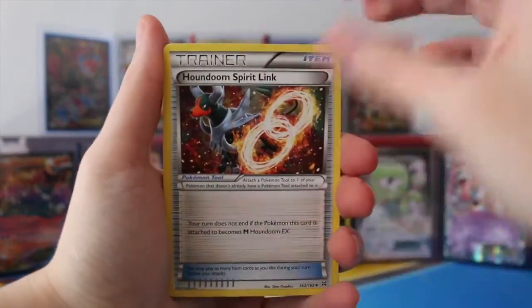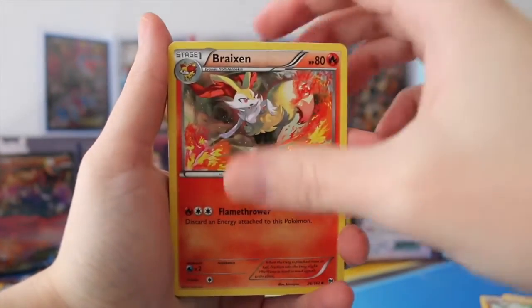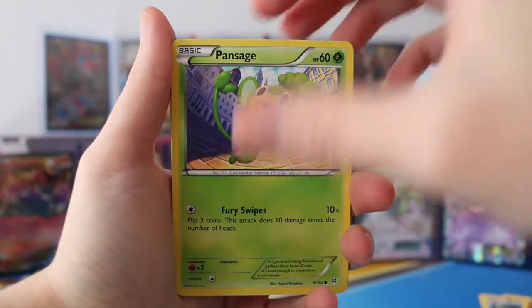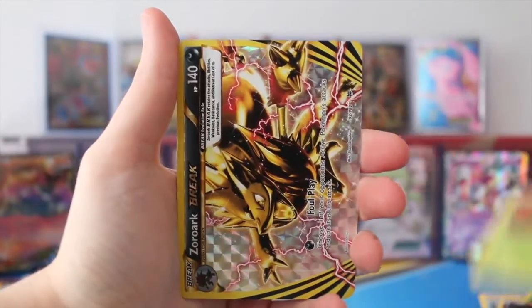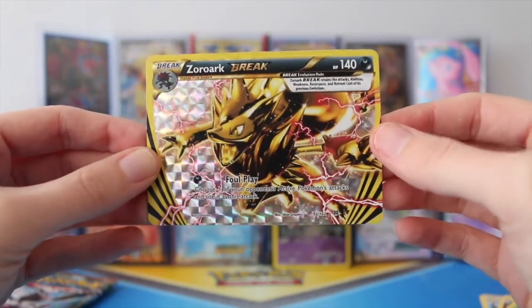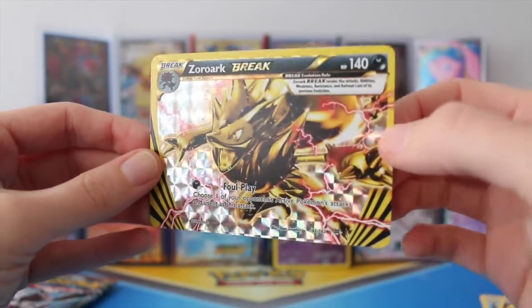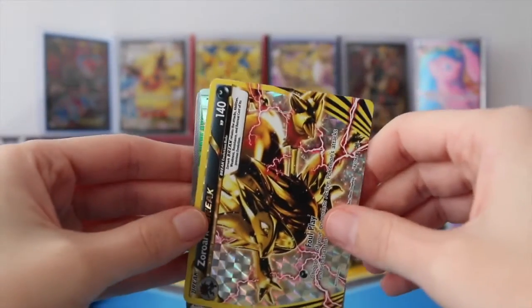To start off, we have a Houndoom Spirit Link, a Piloswine, Braizen, Piplup, Hippopotas, Pansage, Ralts, Scatterbug. And a Zoruark Break Card! I really like that. I'm really enjoying these Break Cards and I can't wait for the next set to come out.